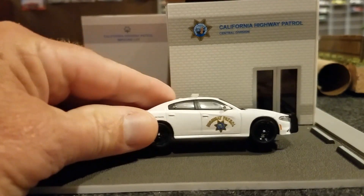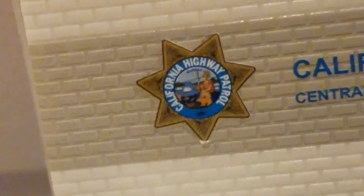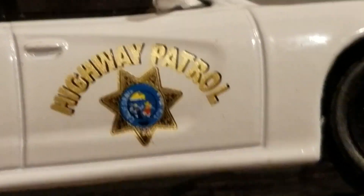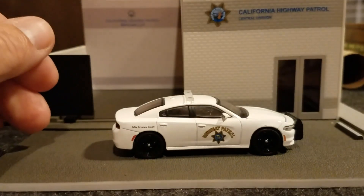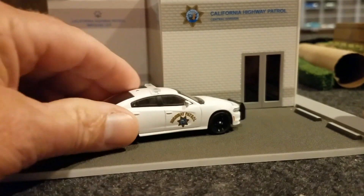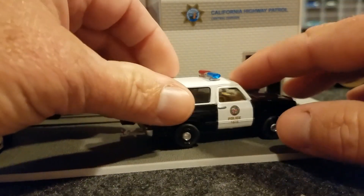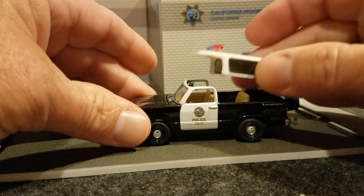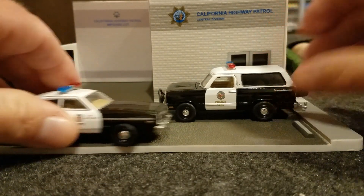I do have a Hot Pursuit vehicle with the same type of logo that's on the building. I think it's pretty close — it says California Highway Patrol, and the building says California as well. I have several different Hot Pursuit vehicles that are California, LA, or New York. This LA one here was actually from the movie Terminator — one of the vehicles in that movie, plus the black-and-white cop car. It's kind of cool to have on display.